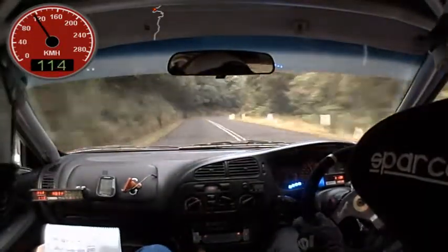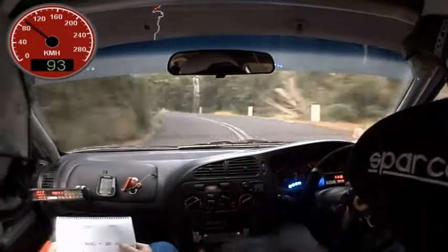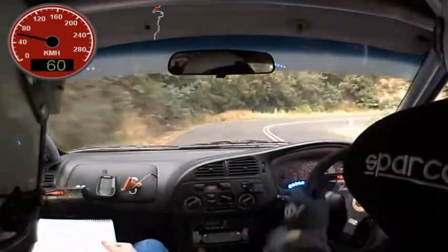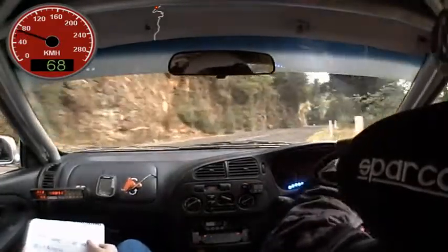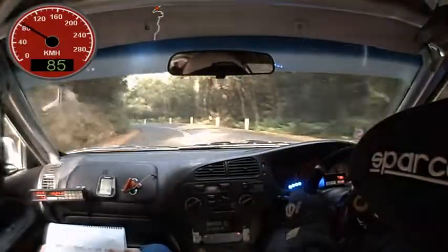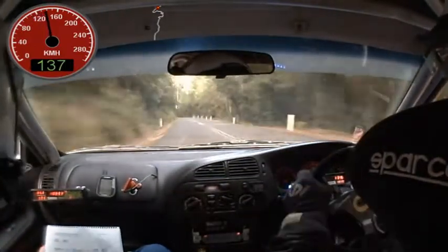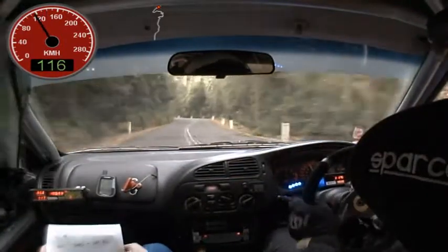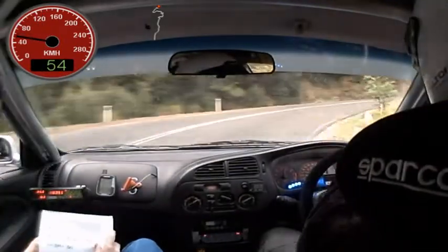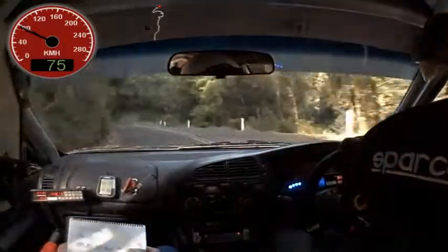Five left. Then fifty, five left. Then fifty, five left. Eighty, six right plus tightens over small crest into three right. Eighty, three left opens and continues into six right plus, then into six left, long six left. One hundred, short five left plus. Then fifty, mid six left into three right. Into three right. Then fifty, three left plus, then four right. Four left. Four right, four left, four left.